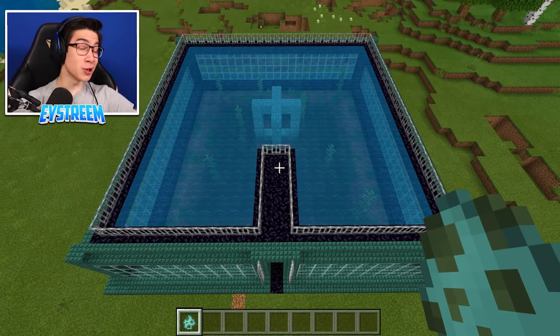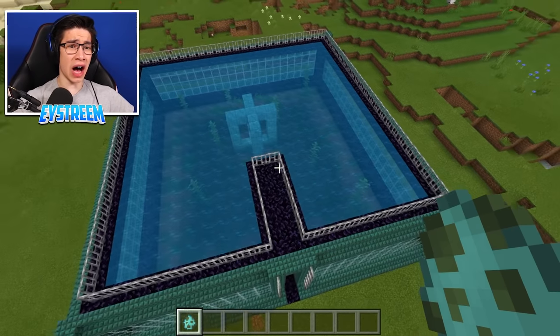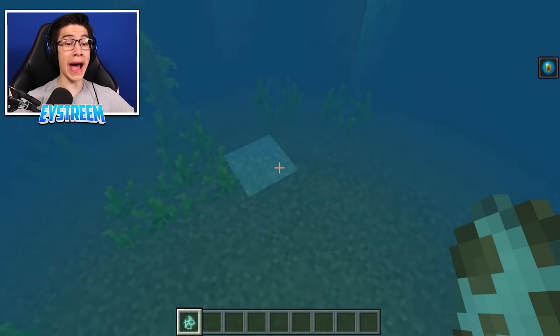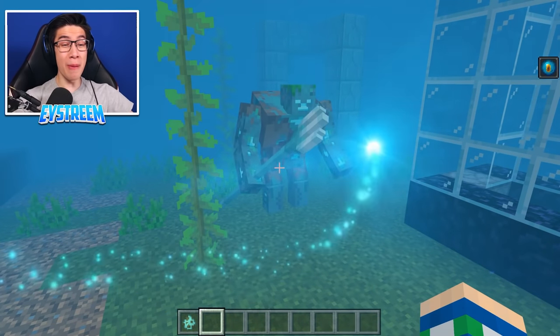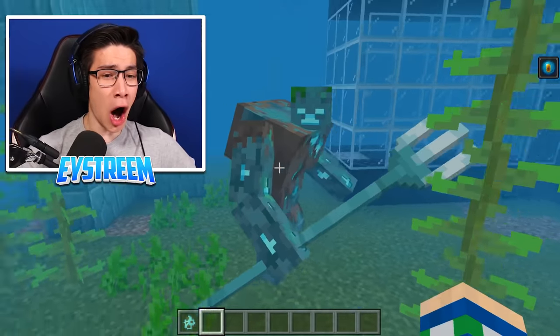So here we have it, our Mutant Drowned farm. When we spawn this regular Drowned into this farm, in theory, hopefully, fingers crossed, it'll turn into a Mutant Drowned. Are you ready? In 3, 2, 1 — boom! Regular Drowned, and boom! Mutant Drowned! Check this out, guys! Holy moly!